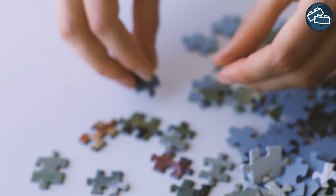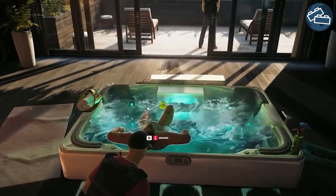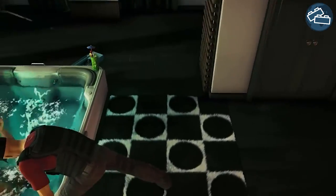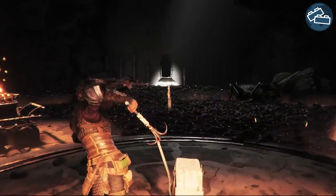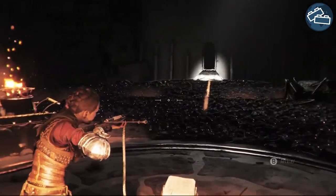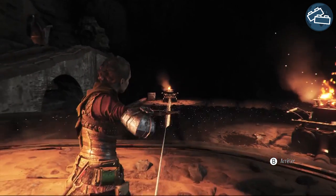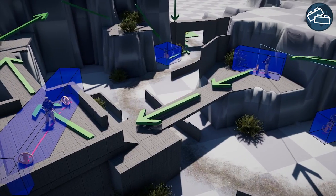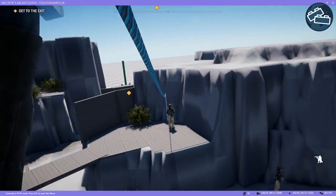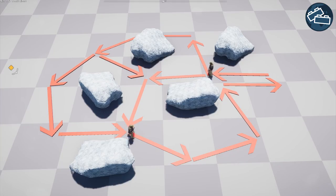This is why we should see stealth encounters as puzzles for the player to solve. The objective — for example reaching an endpoint or eliminating a target — is the solution to the puzzle, where the player's tools and level mechanics are the pieces that need to be combined in the correct way to solve the puzzle by making use of their advantage of information. In this video, I'd like to take a look at how we can make use of those puzzle pieces to create a satisfying stealth level while avoiding some common mistakes.